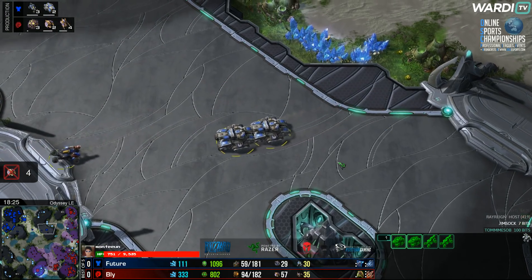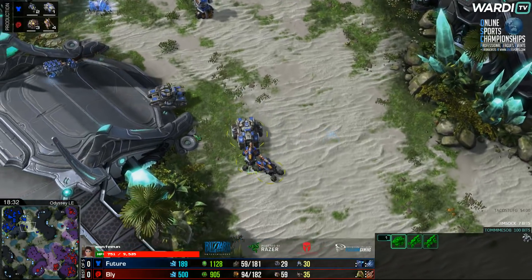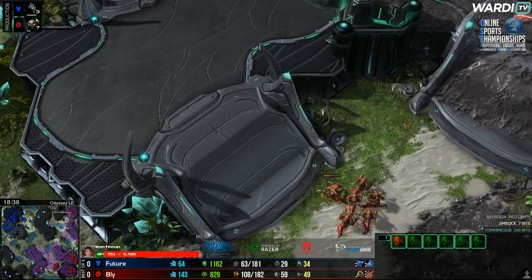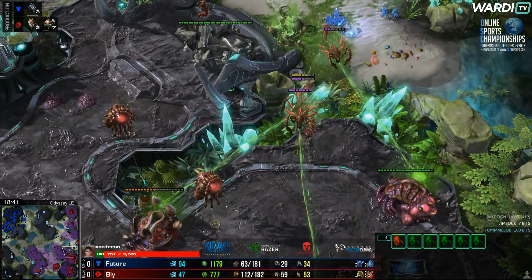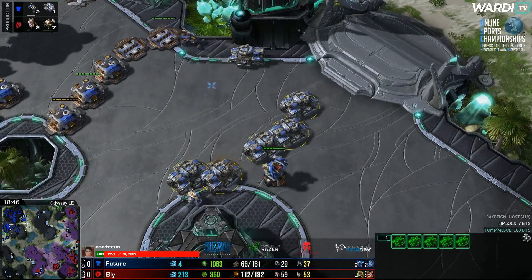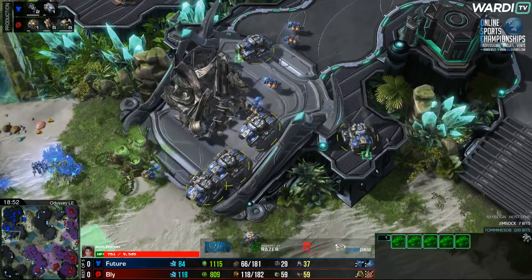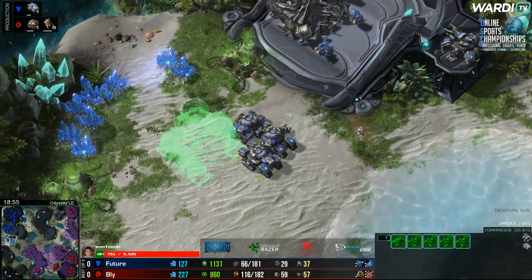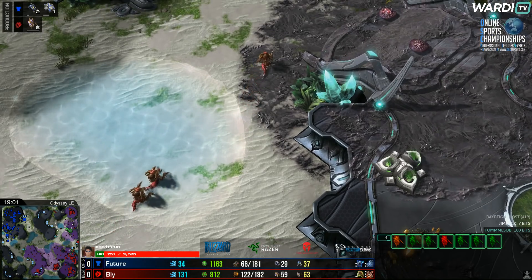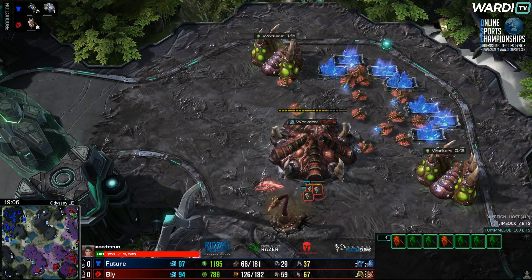Future aiming toward the upper right side, denying bases is hugely important for his success. He finds Hydras which is nice — every single pick-off he can make is going to be huge. Corrosive bile already coming down — a thor gets stuck, the Viking doesn't let it squeeze through. Hellbats coming back down, but two thors now dead. Bly continues to pick these off — the damage just isn't there for Future. He went for the kill but got stuck in a corner. Future gathering himself in the centre again, trying to see what he can do.